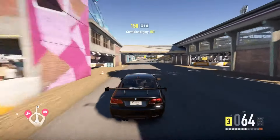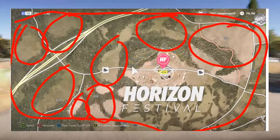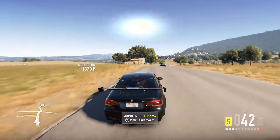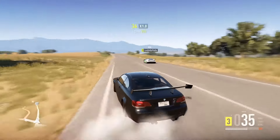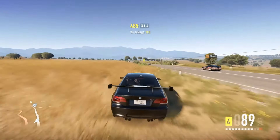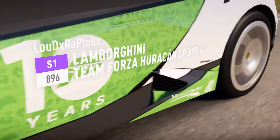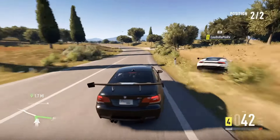A tip to always win: always look for a shortcut. Around the Horizon Festival there are loads of fields with no built-up cities, so when you start racing, look for where the checkpoint is and try to cut through. If you're in a lower class racing an S2, you're never going to win unless you take the shortcut. The AIs mostly stick to roads, so cutting across fields means you're covering less distance and effectively going faster.